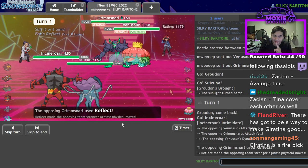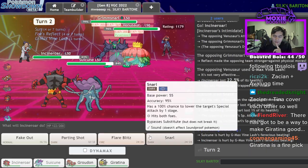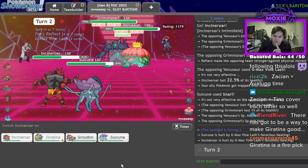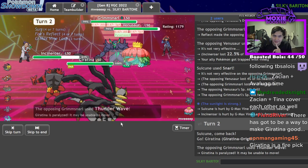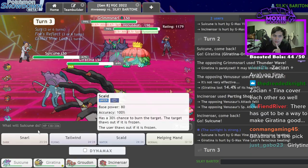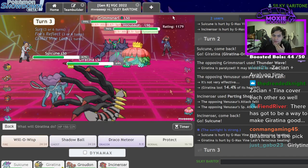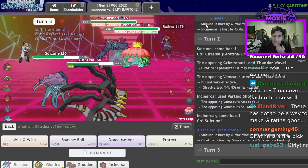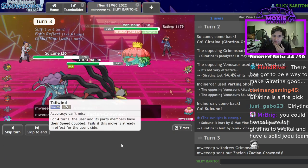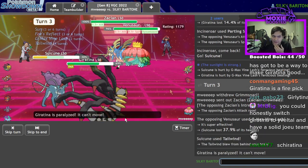Now I can go for the parting shot on the Venusaur and get my Giratina in. The worst part about facing Grimmsnarl is the Thunder Wave. I can Tailwind now. I don't want to Dynamax Giratina because it's so risky — I think I definitely do better Dynamaxing my Groudon here. I'll go for Shadow Ball damage. I should live that, and the Vine Lash damage will send me into berry range as I get fully paralyzed — that's not amazing.